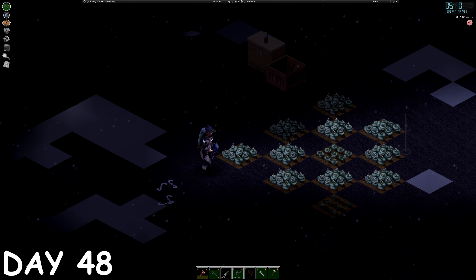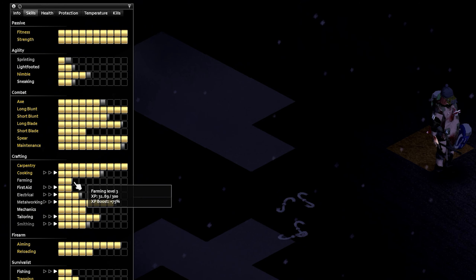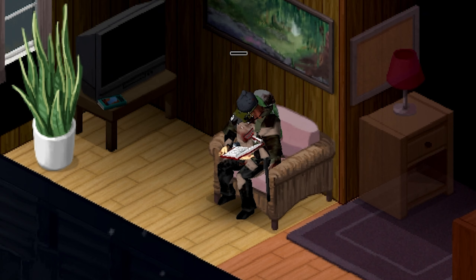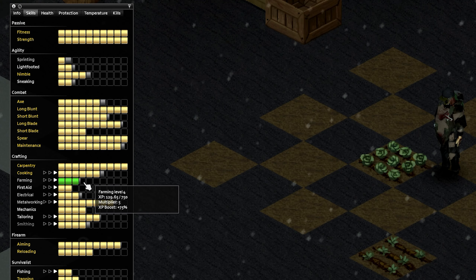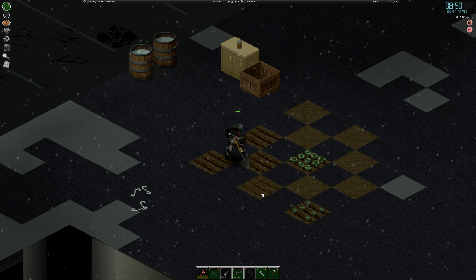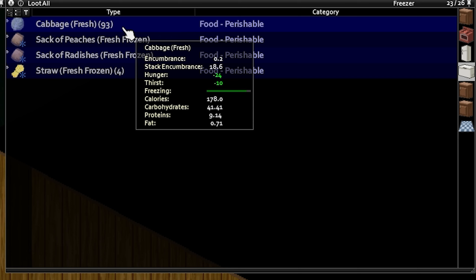Now before we get to play with all that metal, we can actually harvest our first cabbages. And that means we are at farming level 2. I'm gonna put these in the freezer and read the next farming book, and now we can grab the rest of the cabbages — bringing us to level 3 in farming and giving us 71 more cabbages. That's a lot but we can plant more. With almost 100 cabbages stored I think we've got plenty of food for a while now.